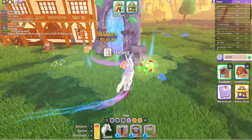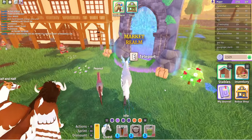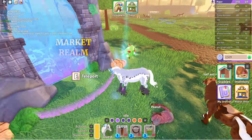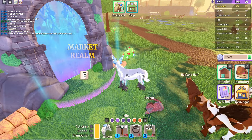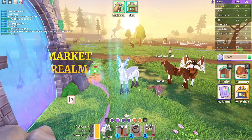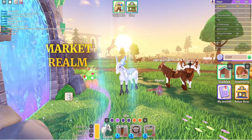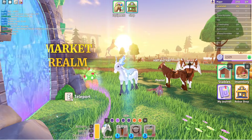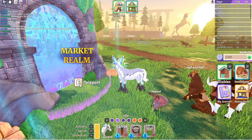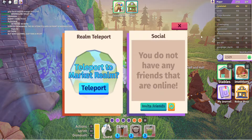In order to unlock the market realm you actually have to have the buy horse journal unlocked. Something I found out when playing with my boyfriend when the update happened — if you teleport to the market realm and the other player does not have the buy horse mission, they can still teleport to you. So if you don't have that journal done, you could basically just join someone who has it. You just have to rejoin the game because you won't be able to teleport back on your own.